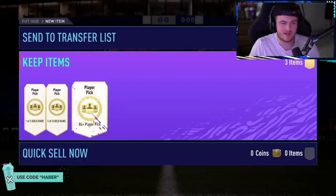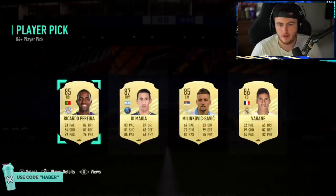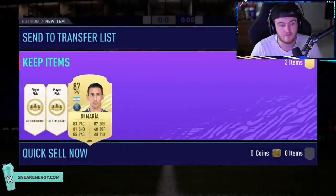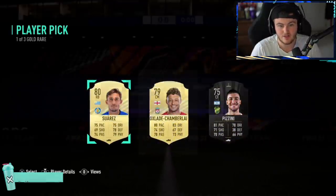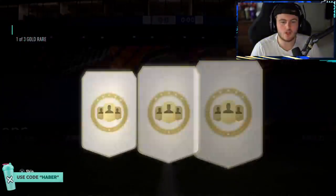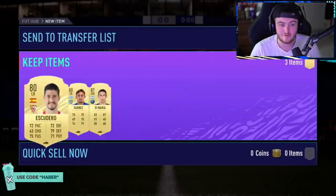84-plus player pick — he's got two more player picks there, we might as well open them. 86 Vrana or 87 Di Maria — I don't even know what you want to take there. Depends if you're going to use Vrana in your team. Di Maria, fair enough. Let's open these two rare player picks. These are a little bit rough. Tots me up — nope. Esquadro. Fair enough, I like it.